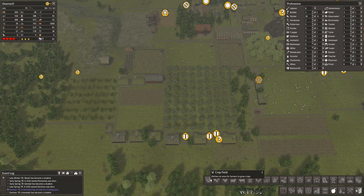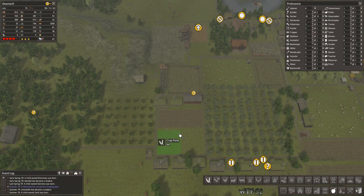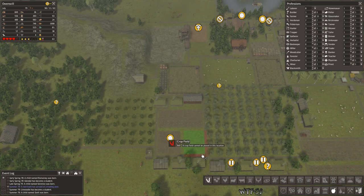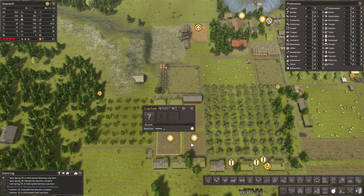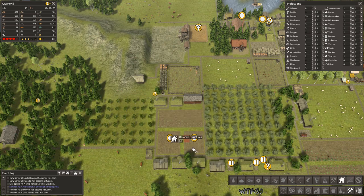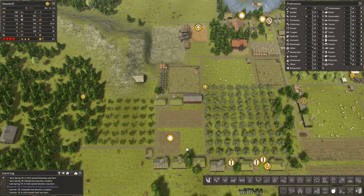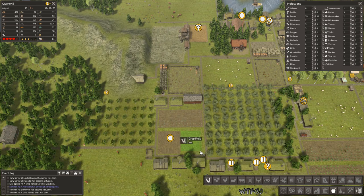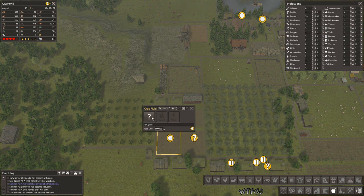Let's make some smaller fields right here in this spot. There's an 8x8 and a 7x8 — let's try to make it 8x8 too. Potatoes and turnips. Let's jack up the farmers.